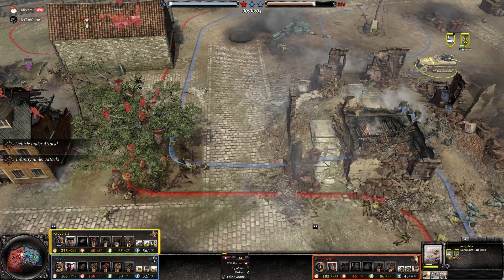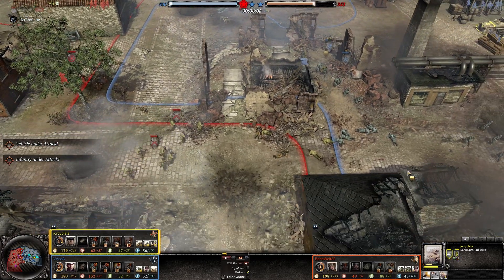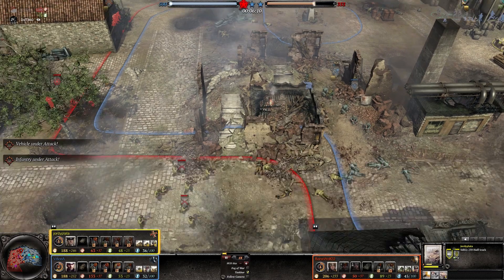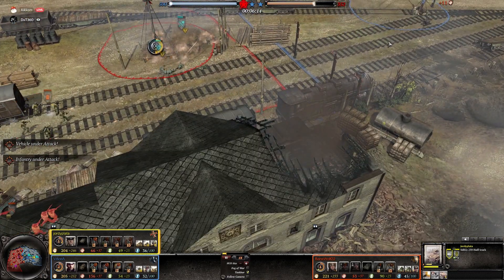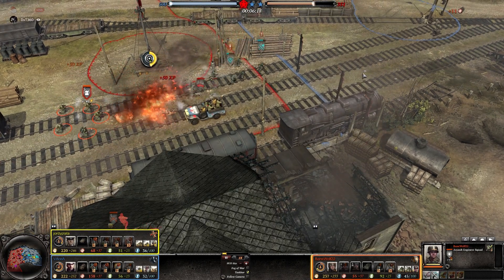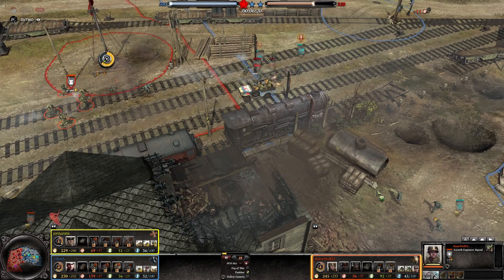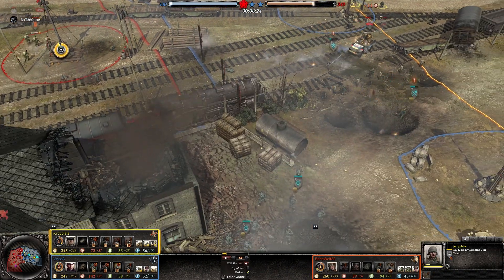Huge infantry happening — all the fighting is in the midpoint. As I said earlier, the plaza is a very crucial hold. Armies converging. We have a strong push on one of the railway positions. These Axis infantry are getting caught off guard. Pulling too early in the fight.